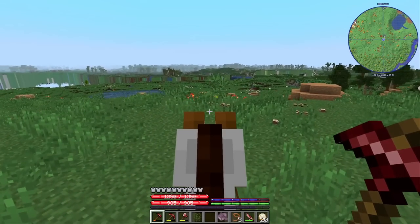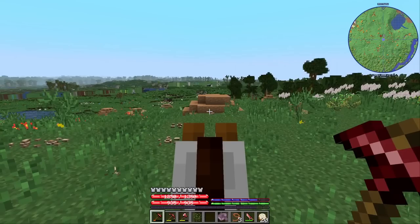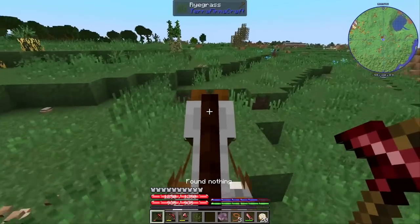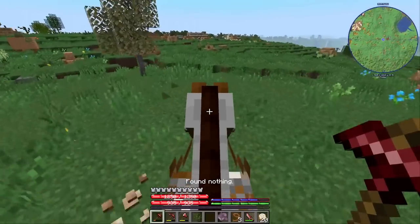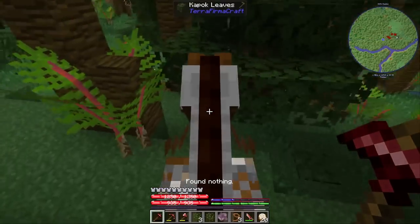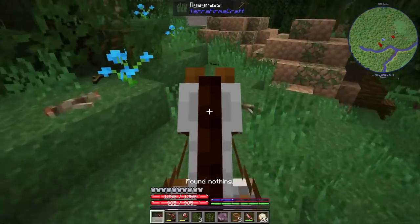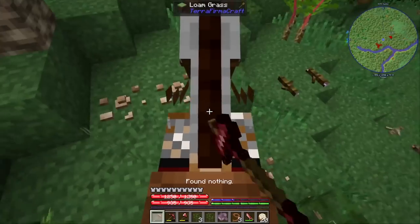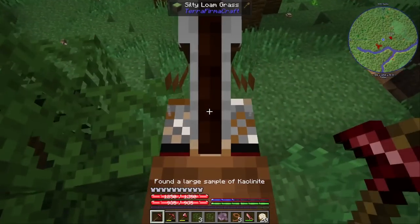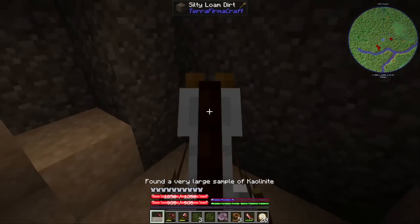No luck with the ocelot search yet, but I did reach the claystone biome. Since kaolinite can generate here as well, I definitely want to kill two birds with one stone and place the mining machine where I find traces. Wait — wasn't this a very large sample of kaolinite? Small? Medium? Large? Very large? Yes! I've never gotten a very large sample before. This is really good.